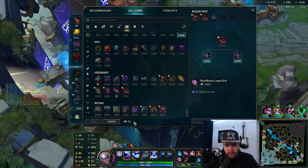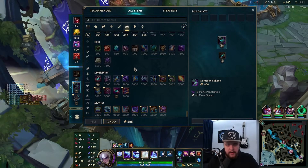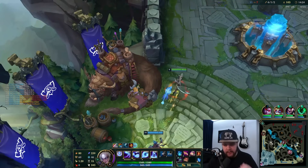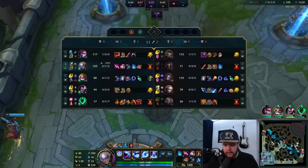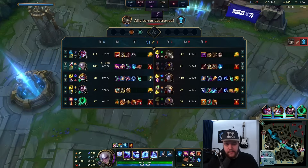I'm going to go with this build and just do the mythic. Alright, decent — Shaco has five kills but is 30 CS behind.